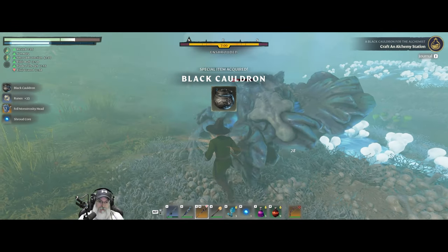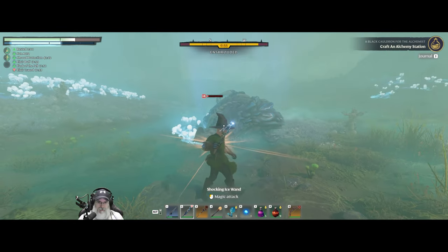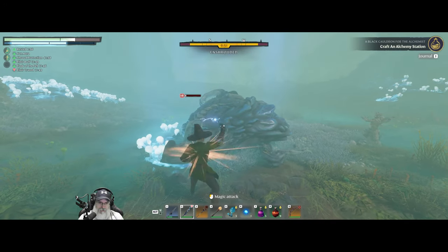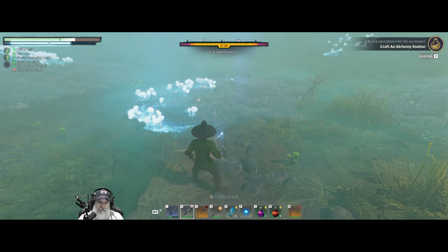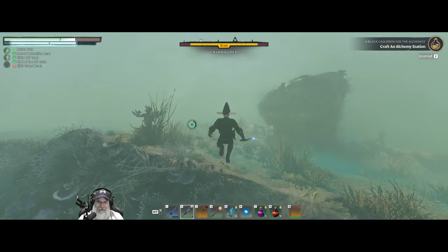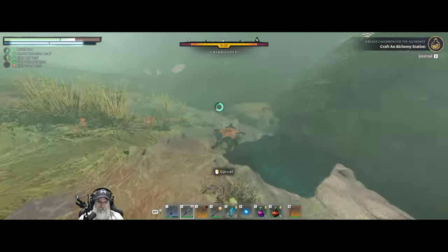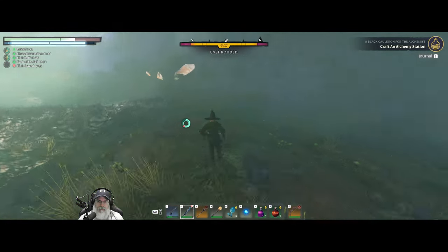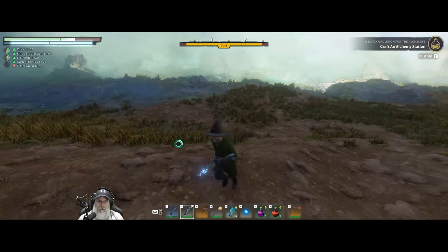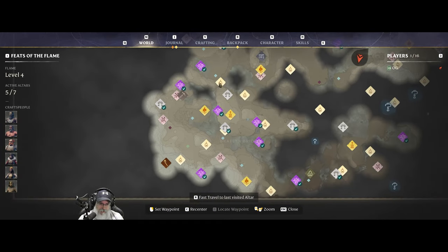There's the cauldron, and we also got the fell monstrosity head. For some reason it still seems to be alive. Now it's not - don't ask me. Got to get out of the shroud here - the muckety-muck. Let's go home and make our eternal fireball spell!